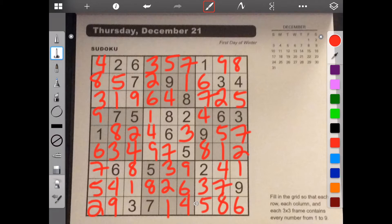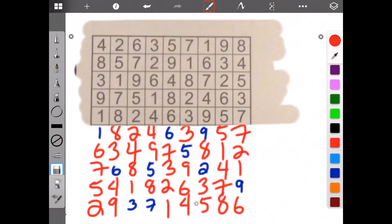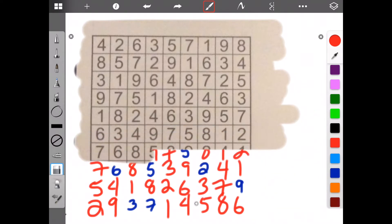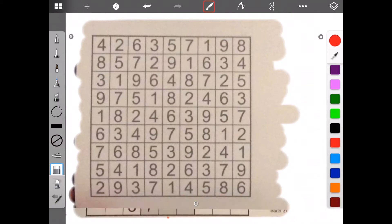Let's add our original numbers back. And there are our original numbers. Now let's see what they say. Excellent — a nice tricky one for our last one of the year. See you next time.